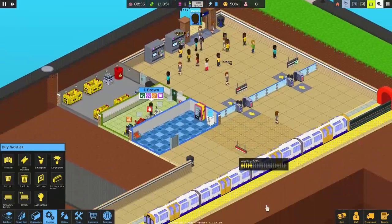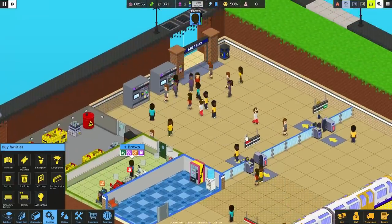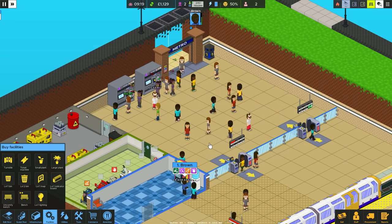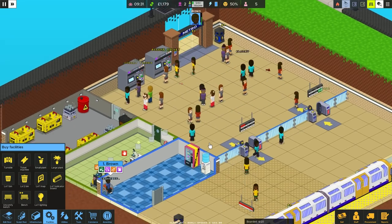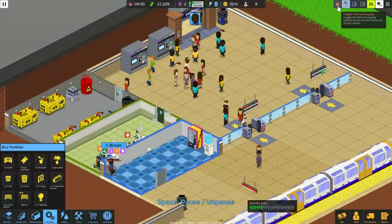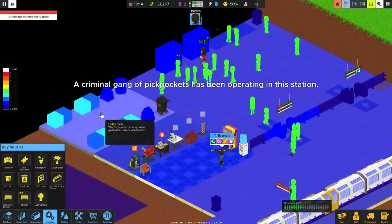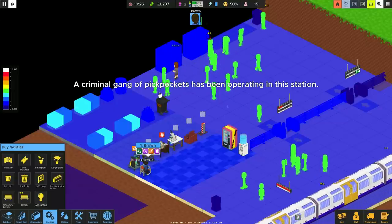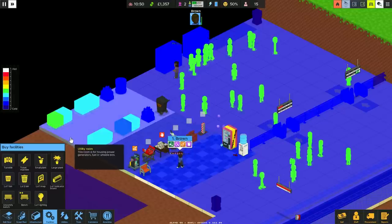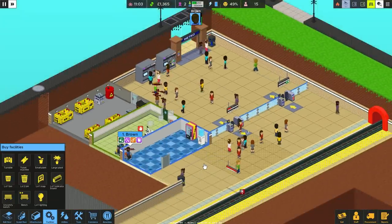There we go, you can spread yourselves over a couple of those now. We can speed up a little bit and keep an eye on what people want - they'll flag up little bubbles when they need stuff. Someone pointed out that these ticket machines get hot and put out a lot of heat. Toggle thermal imaging - nothing to worry about just yet, but eventually they will kick out heat and it leaks out the door. We can put air con in the building.